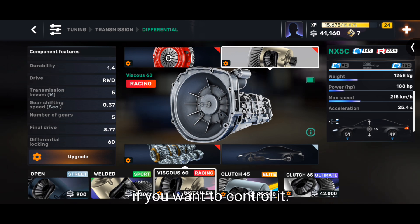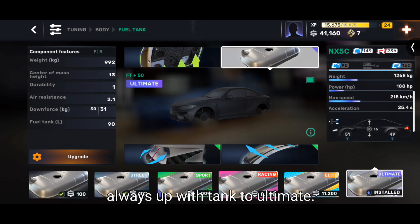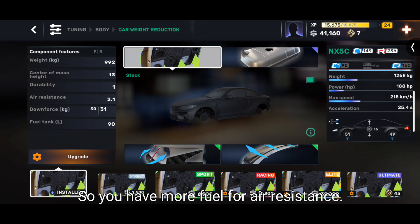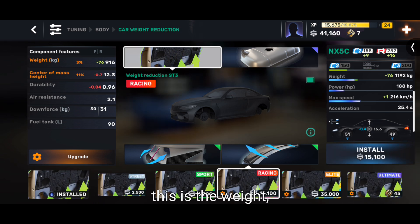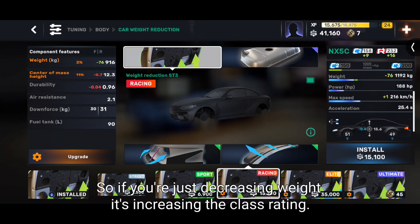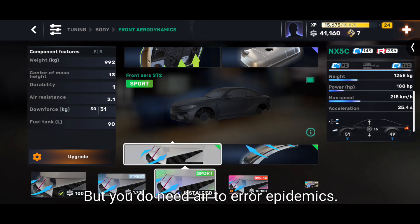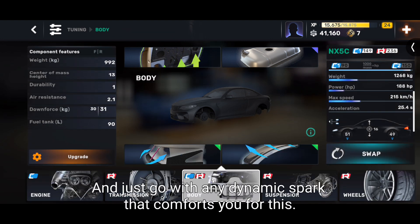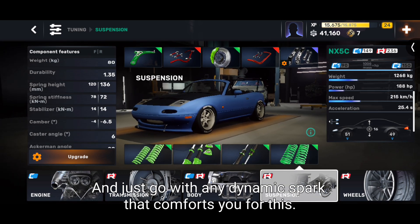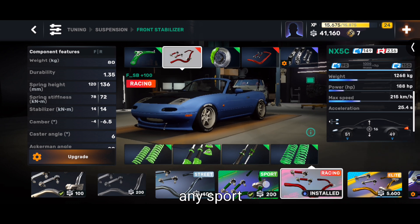For the body, always upgrade the fuel tank to ultimate so you have maximum fuel capacity. The body weight reduction part increases your class rating, so you don't necessarily need it. You do need aerodynamics — just go with any aerodynamics part you're comfortable with. For racing or sport-tier aerodynamics, add those first.